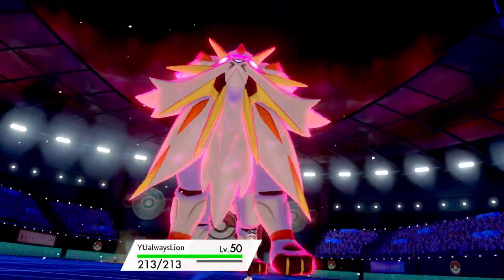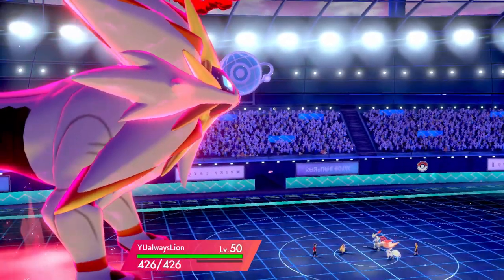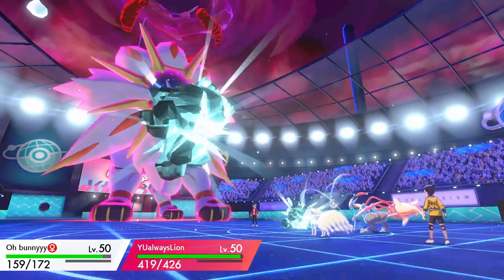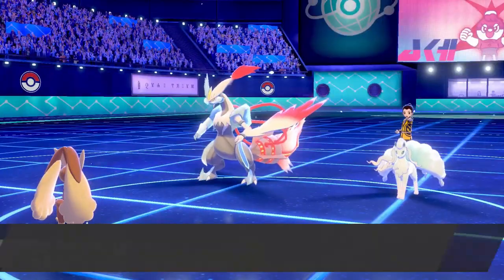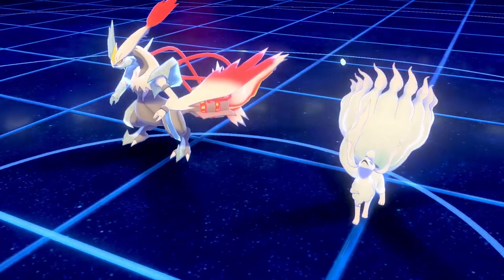My only concern is whether Kyurem is Choice Scarf, because then a double Blizzard combo might take out my Lopunny — which would be concerning. That does turn out to be the case; Kyurem is Choice Scarf. However, the Ninetales goes for Aurora Veil instead.